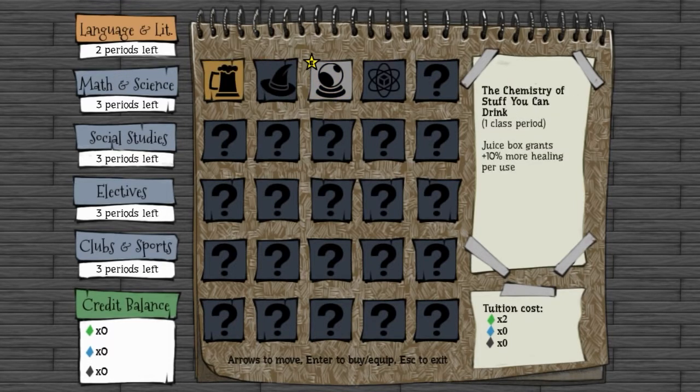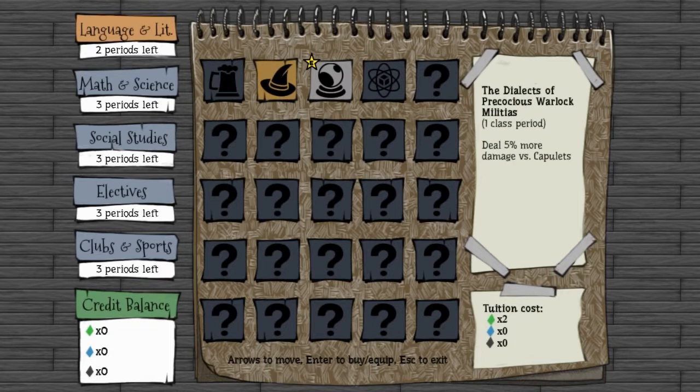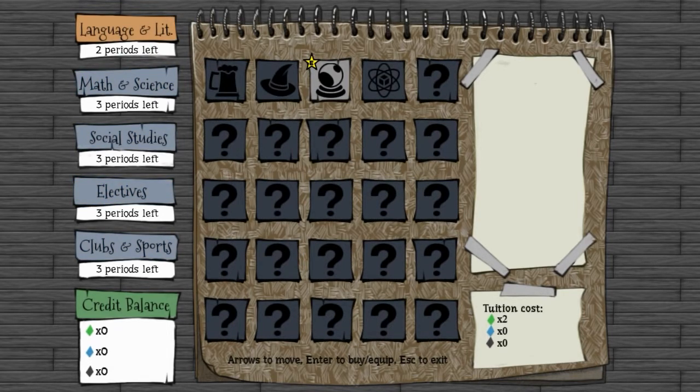As you can see, it says two periods left, and all the other categories have three periods left. So what that says to me, I assume how this is going to work, is you unlock these and then you can have three from each of the categories equipped at one time. We have juice boxes grant 10% more healing — very useful — 5% more damage versus Capulets, which is one of the different gangs, add 5% movement speed which is the one I've unlocked, and add 2% base damage. An interesting decision: you can either get 2% base damage or 5% more versus Capulets — or both. The speed boost is very much required in my opinion, and more healing from juice boxes I'll probably pick up as well. We can't see any of the other ones unfortunately, but this gives you a good grip on how this entire persistent progression will work.